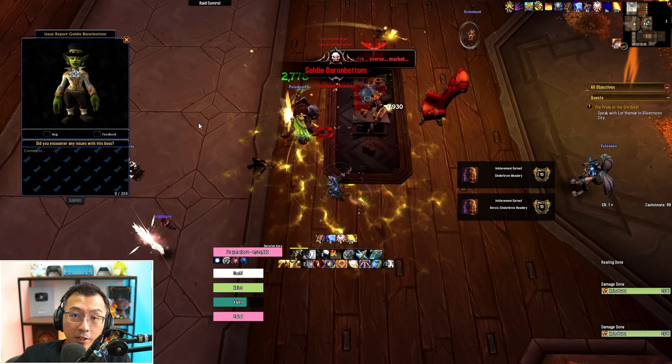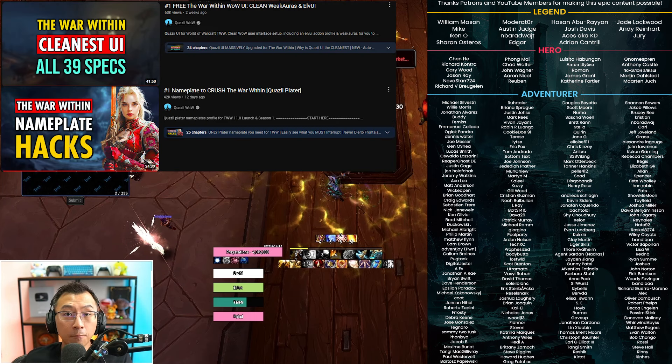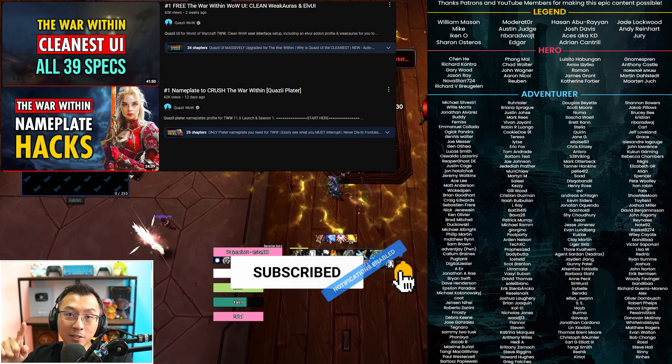And that's pretty much the entire dungeon. If you found this guide helpful, thank all the Patreon subscribers and YouTube members of this channel — they're the MVPs that allow me to do this content. Link to Patreon is in the description. All the user interfaces and Plater profiles you see in this video are entirely free to download, with video installation instructions in the description. Smash the subscribe button if you'd like to see more War Within content. I'll see you in the next video.